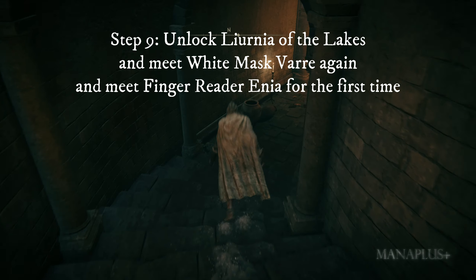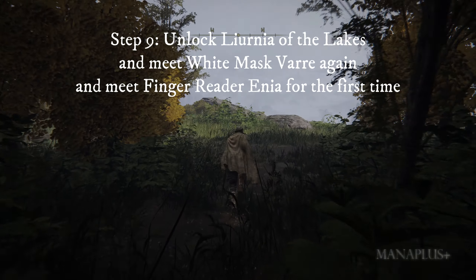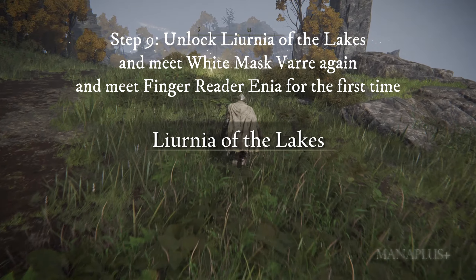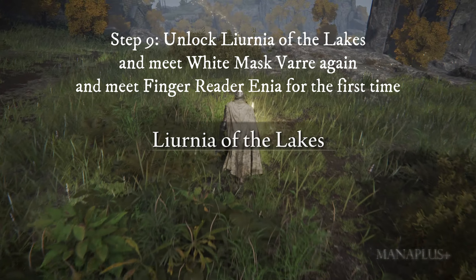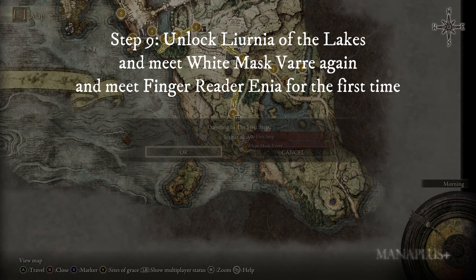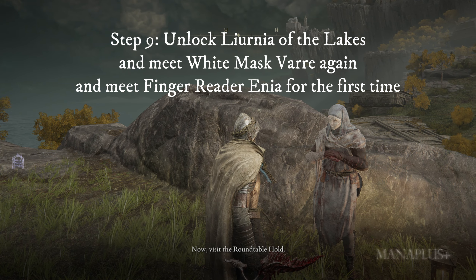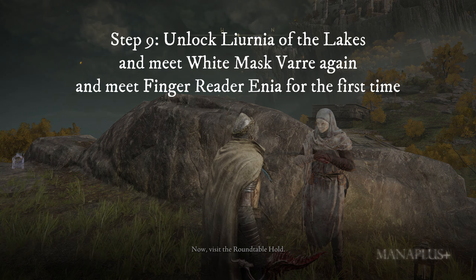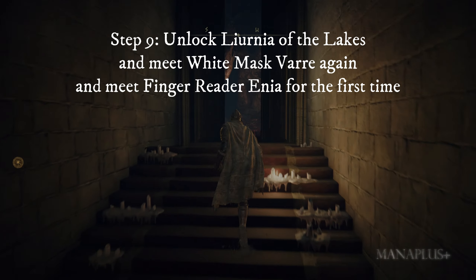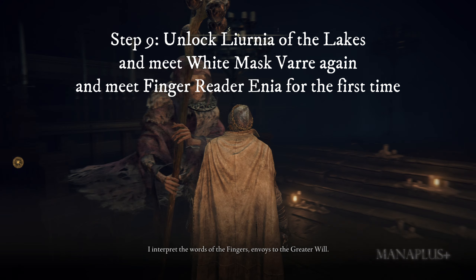Step nine: proceed and open the large door, passing behind the golden throne of Godrick the Grafted, to follow the path through the stairs and enter Liurnia of the Lakes. Touch the Sites of Grace there, then return to the initial game location and talk to White Mask Varre. Inform him that you have defeated Godrick the Grafted. He will then ask you to go to Roundtable Hold. At this point you will also be able to talk to Finger Reader Enia — immediately teleport to Roundtable Hold and engage in conversation with her until the dialogue is complete.